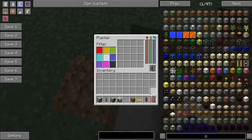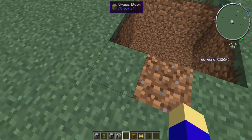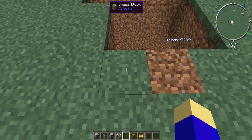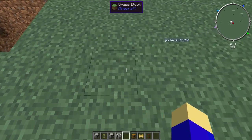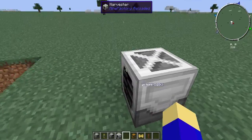If you put that upgrade in there, it'll expand the radius a lot. So you're going to want to count out seven blocks and then take the harvester and just plop that down.